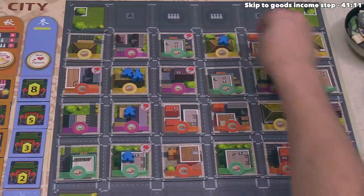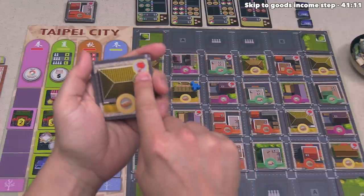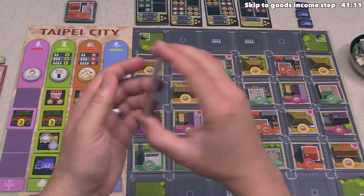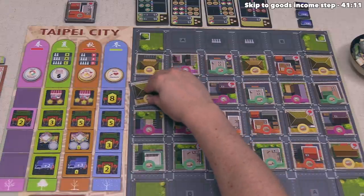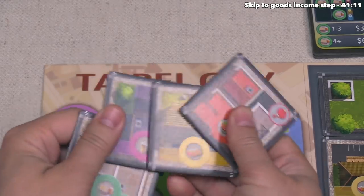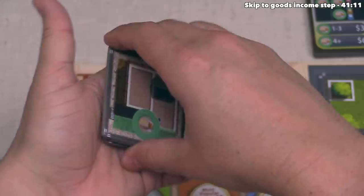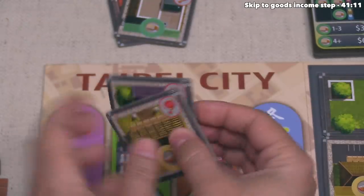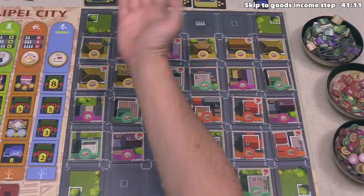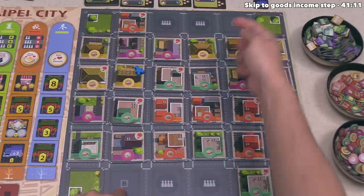We flip all lantern tiles in the districts over to their yellow border side — during spring they're on the red, then yellow in summer, red in fall, and yellow in winter, so districts provide slightly different varieties of goods each season. After that, we randomly add in two more red lantern districts — in a three-player game these go onto the A spots of the board. These are placed with their yellow side and will stay for the rest of the game, flipping back and forth as we proceed. When we start the fall season, we add the last two onto the B spots — at that point no more districts will be added.